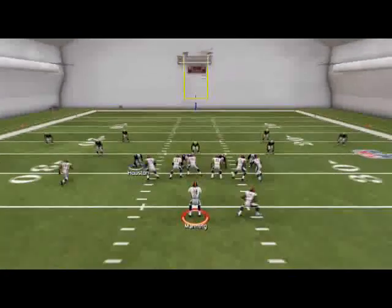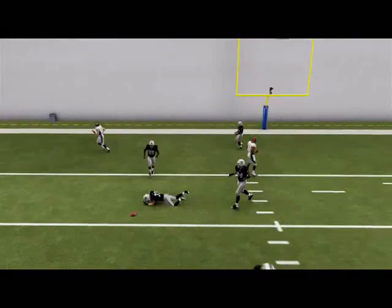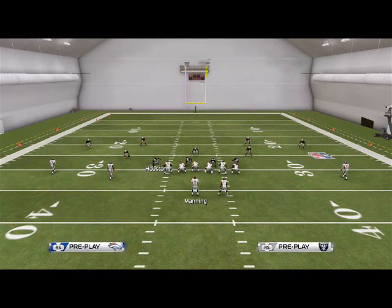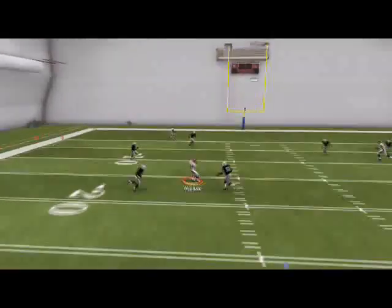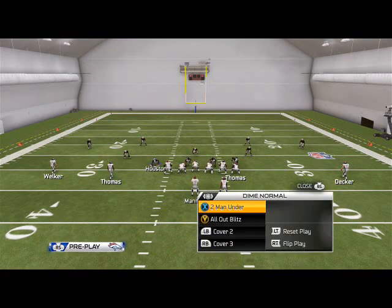Against Cover 4, that deep post is going to come over the top and the defense is going to sit on it, as you saw there. So what we have now is the shallow dig concept, where that deep in route is going to be wide open because of the stretch on the linebackers — you can see that right there.